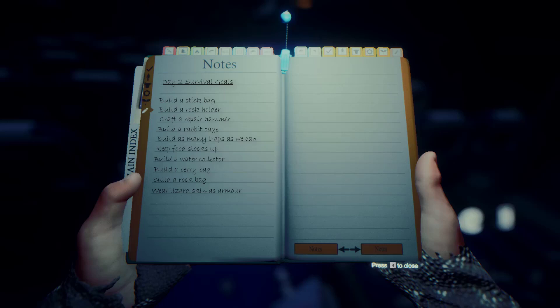We want to build as many traps as we can — that will allow us to capture rabbits to put into rabbit cages, as well as lizards and squirrels for their fur and meat. We want to always keep our food stocks up. The traps will help us catch food, the rabbit cages will help us breed food, and we want to keep our drying racks as full as possible. That allows us to stay fed and explore more of the island.